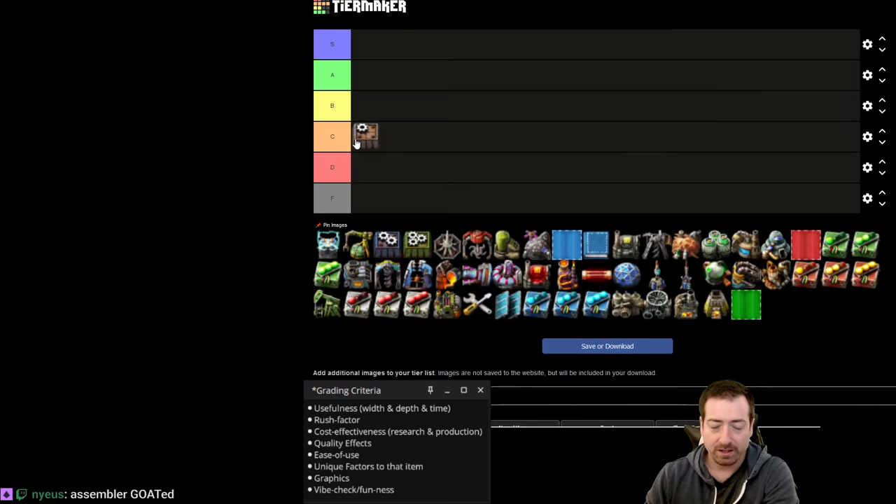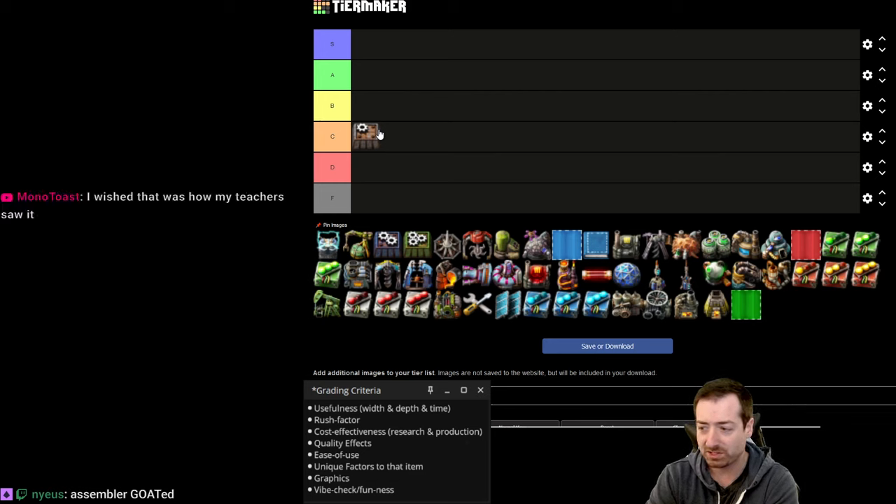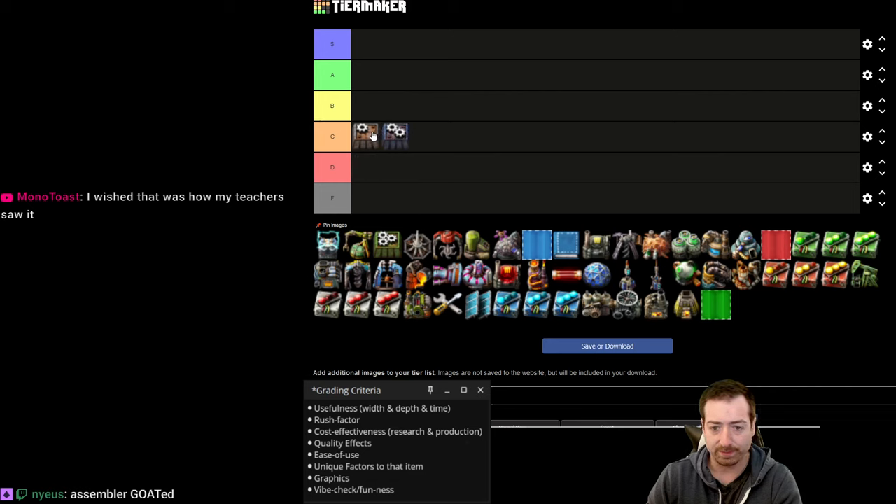So assembler one. I think it belongs solidly in C tier. You replace it really early with blue assemblers. I had like 50 thoughts at once and they all tried to get out of my mouth at the same time.